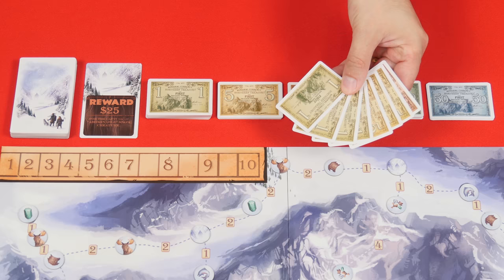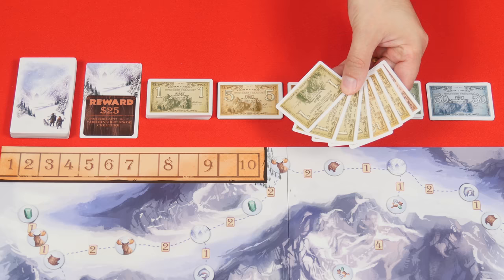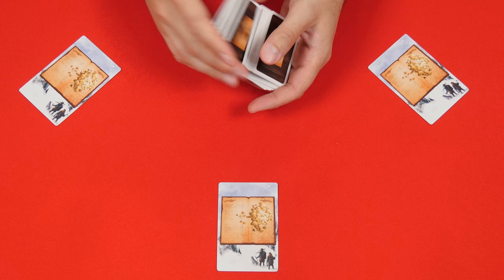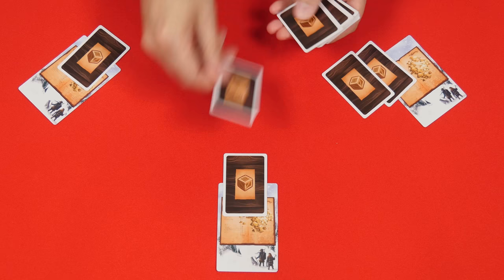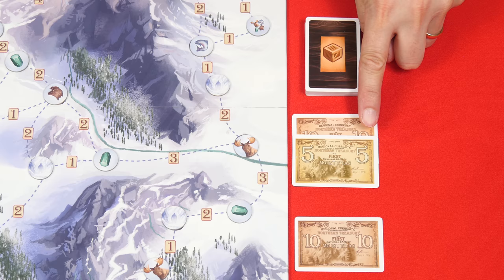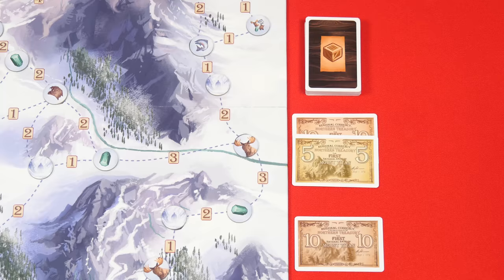Then from these deal each player a hand of cash totaling $30. During the game the cash you have in hand should be kept a secret, so feel free to hold it under the table when playing if you want. Give each player one of these profit cards, returning any unused ones back to the box. Then shuffle these order cards into a face down deck and deal two of them to each player. A player can always look at their own order cards but you should keep them a secret from everybody else. The remaining orders are set face down beside the board and then near this you'll deal out piles of money totaling $15 and $10. In a two player game only deal out the $15 pile.